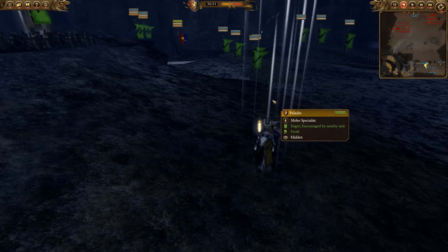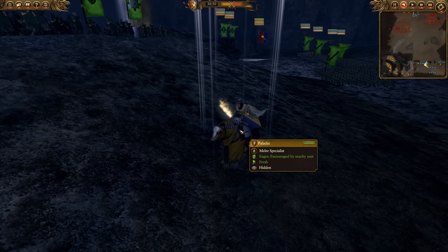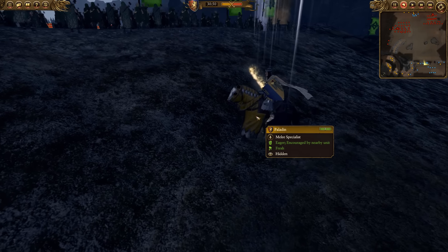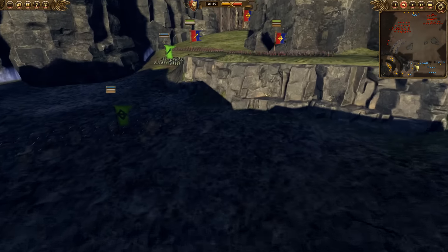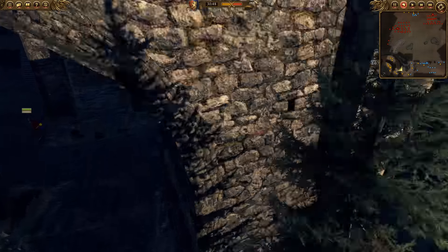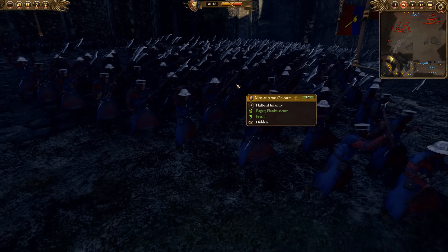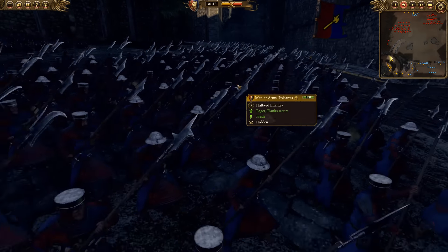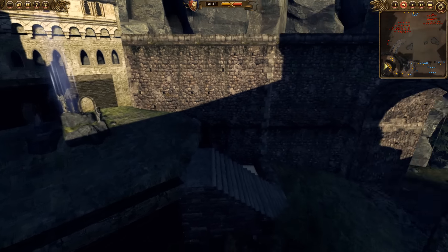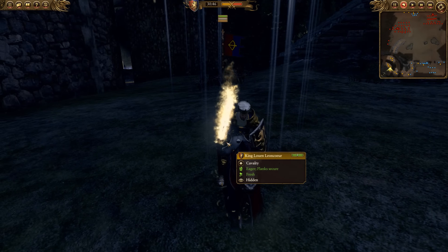Aragorn is going to be a paladin. I had a brain fart — for some reason I thought you could dismount if he has a warhorse mount, but unfortunately you can't. So in today's battle, Aragorn is going to be fighting on a horse — don't question it. I have about four or five units of spearmen at arms, and I also have some men at arms with polearms, which are great. And then we have the king representing King Theoden.